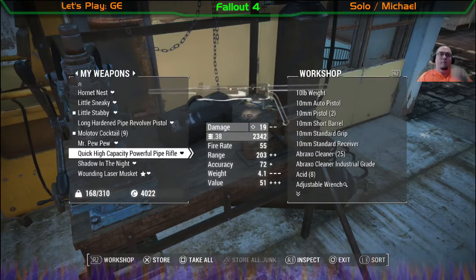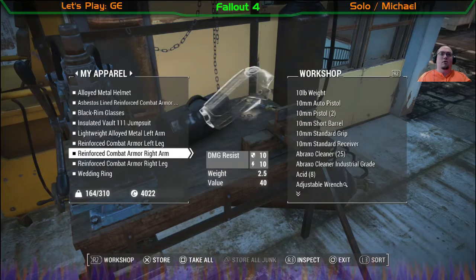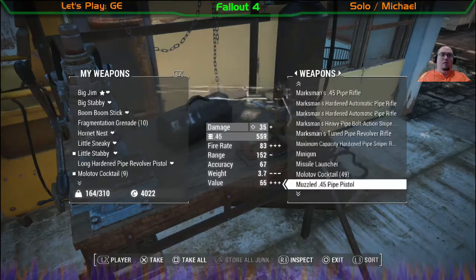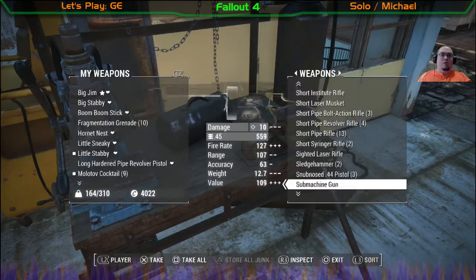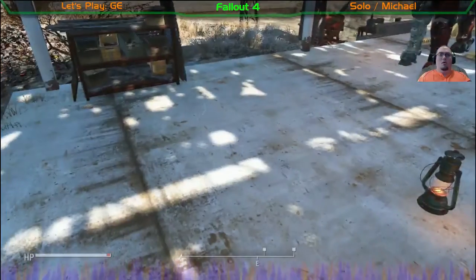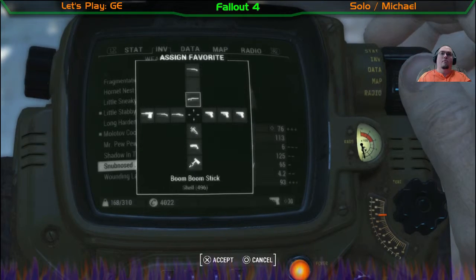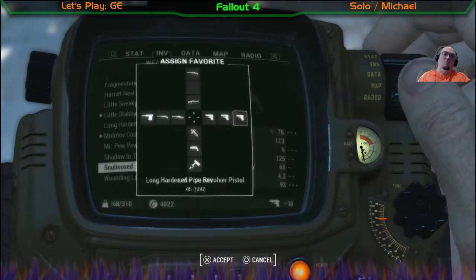Where is it at though? That shoots .38s. So the other one I have shoots .38s too. I am going to replace that with my snub nose. Let's see if I can't upgrade it.